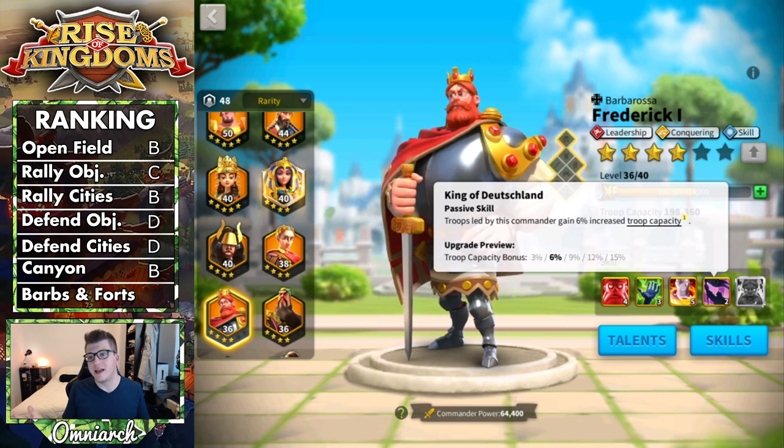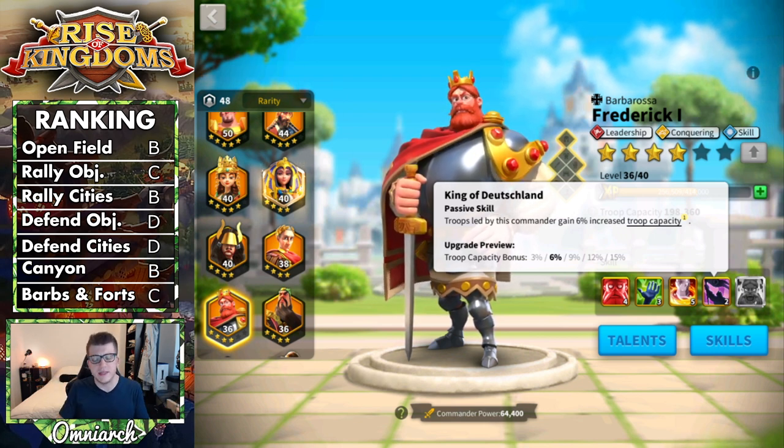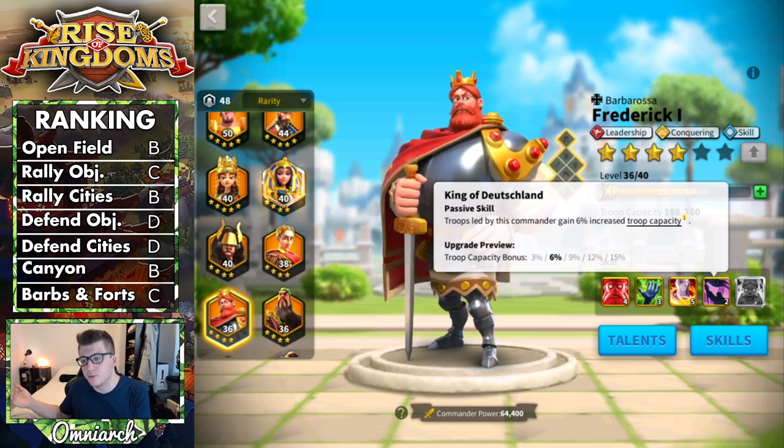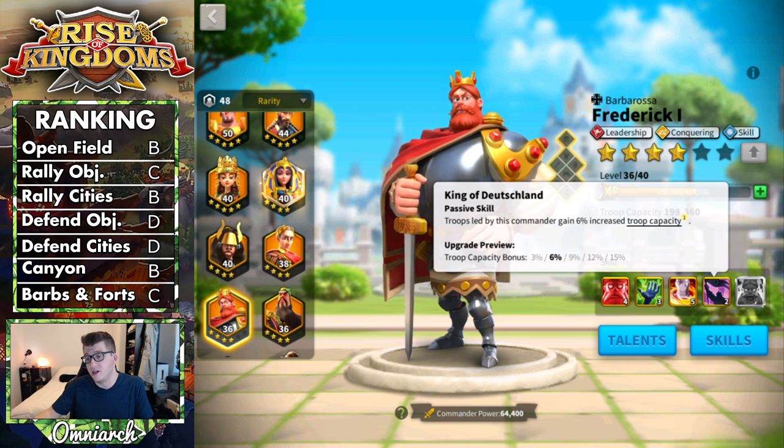As for PvE — barbarians and forts — Frederick doesn't really offer much beyond damage factor and healing. He has no march speed, no peacekeeping tree, no extra damage to barbarians, and no bonus experience. You could throw him in to kill barbs, but there's no great reason to unless you just don't have better options.